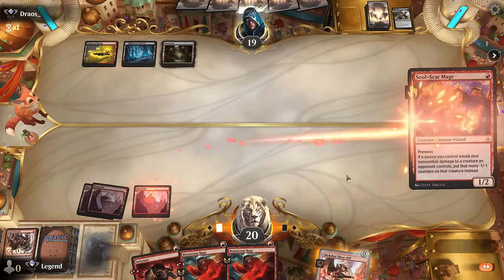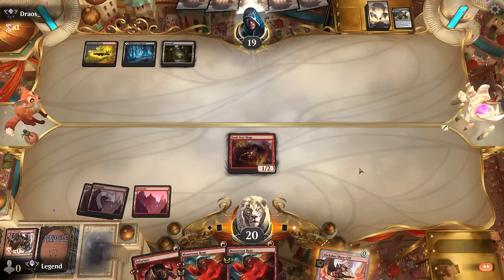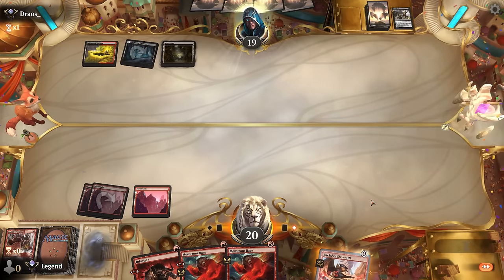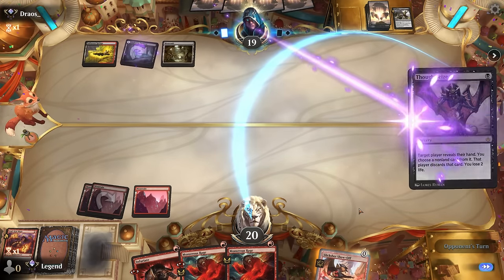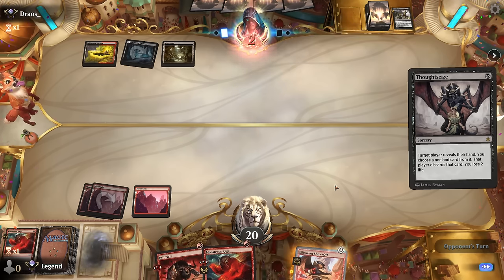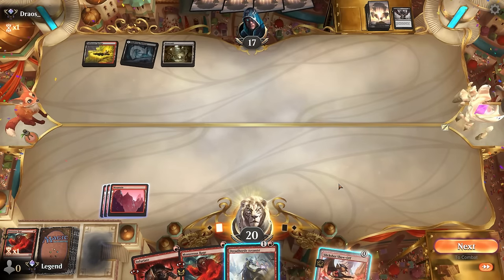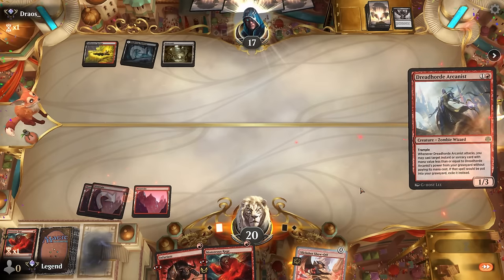They've got another Fatal Push—any deck with a wealth of spot removal is going to be a tough matchup. Thoughtseize takes Monstrous Rage and gives a second Monstrous Rage—not quite as good as an Infuriate if we only have the one creature. Arcanist on the draw. This is kind of painful, but I think it's still just Arcanist, pass—since Slickshot at least has the chance of dealing burst damage to get the opponent low enough.